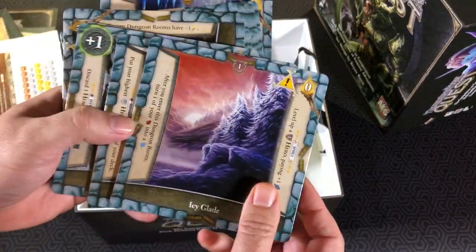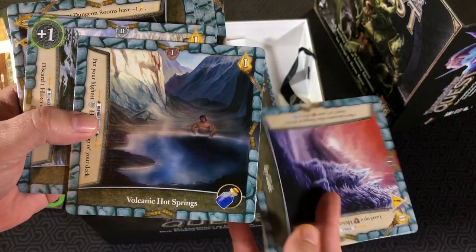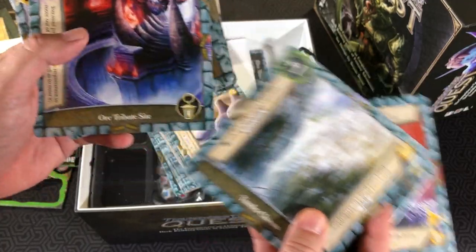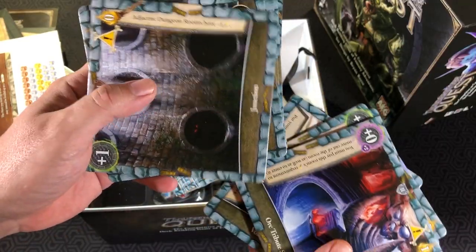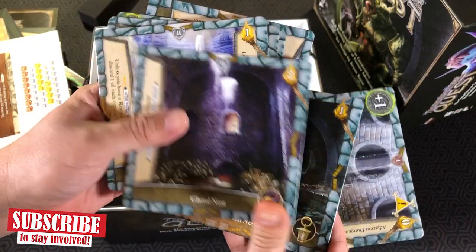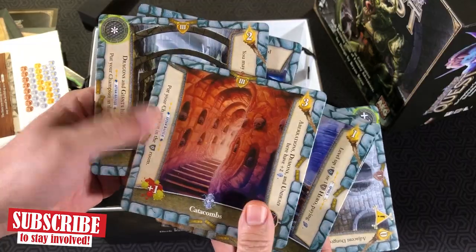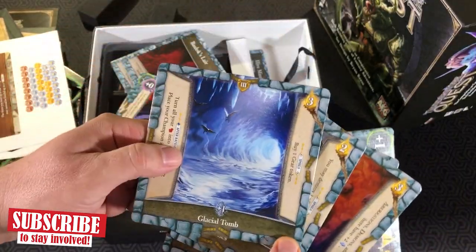A bunch of tiles for our adventures: the Icy Glade, Volcanic Hot Springs, Tundra Chasms, an Orc Tribute Site, Junction, a Rat Nest, the Ghoul's Nest, Trog Village, Catacombs, Arches, and the Glacial Tomb.